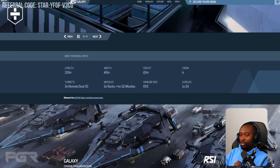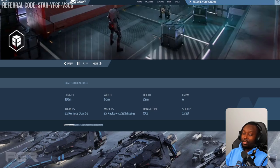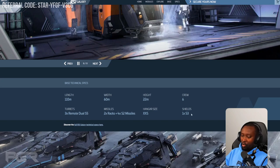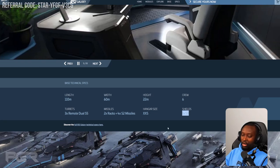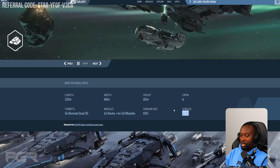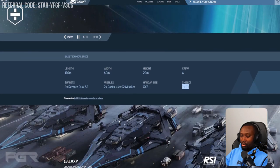The basics: it has a minimum crew of six. It comes with three turrets with remote dual size-5 weapons, which is amazing — I initially thought size-4 so size-5 is even better. It's not really a combat ship since it only has a size-3 shield generator, so it went with an industrial focus. It also has two racks of four size-2 missile tubes — enough armament to defend itself and hold out until support arrives.